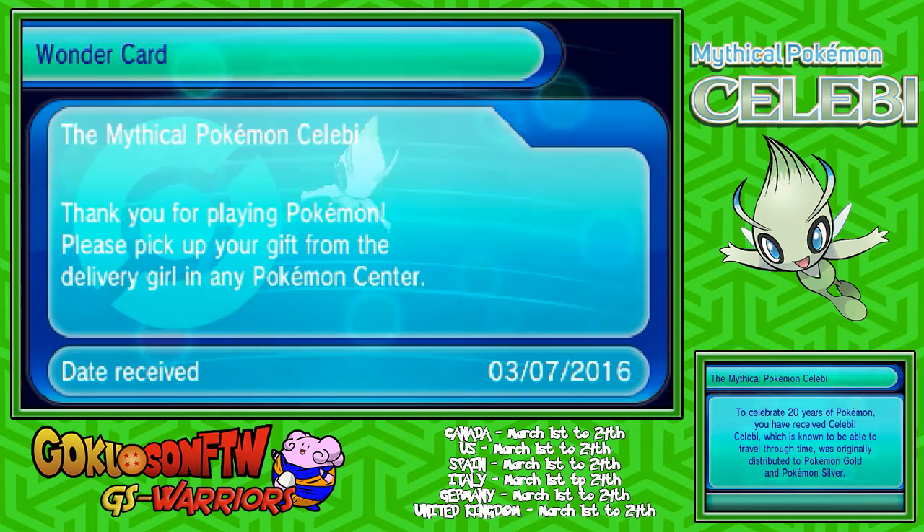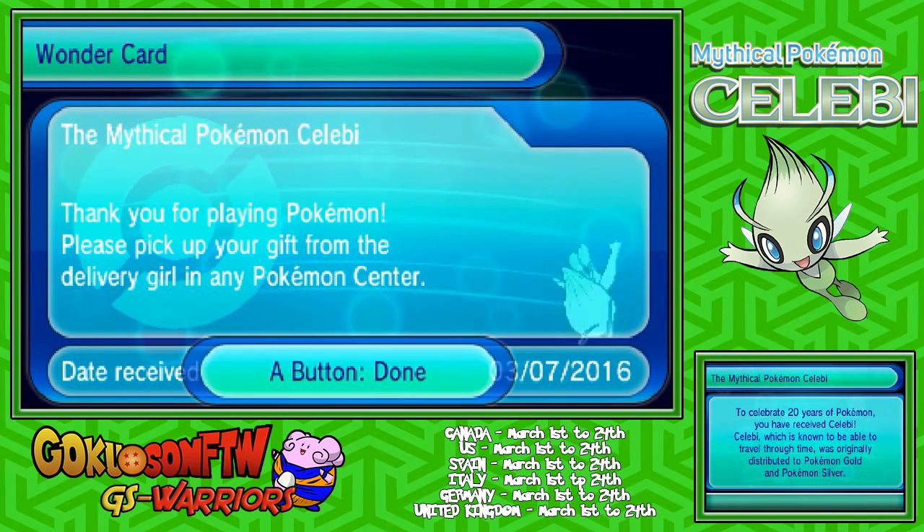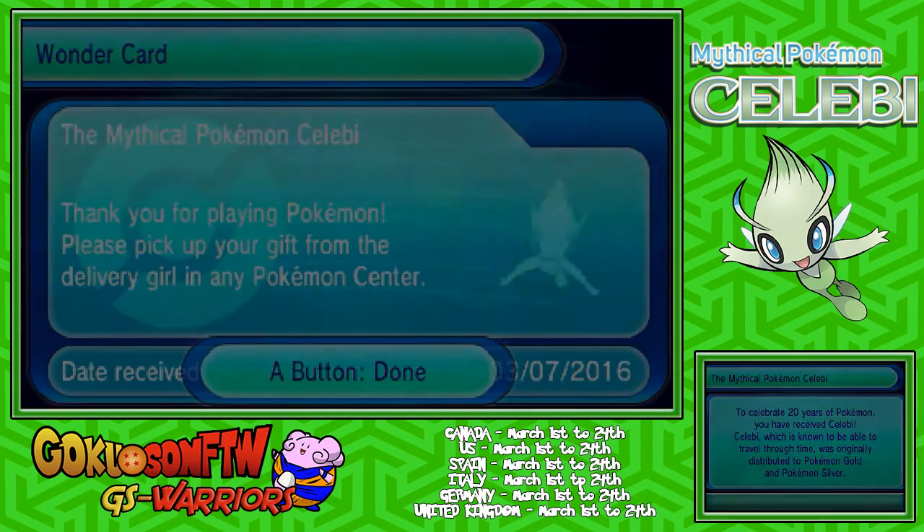Here is the Celebi. Celebi is going to be level 100. It's going to have Natural Cure as its ability. I think it has heal something — I don't exactly know its moves, but I will see you guys in a bit once I get back into my game.